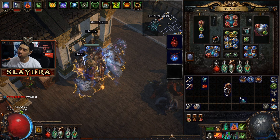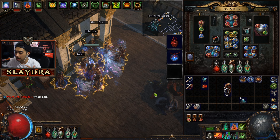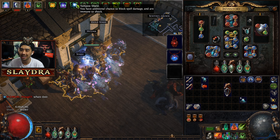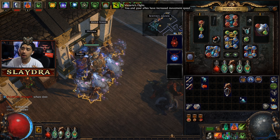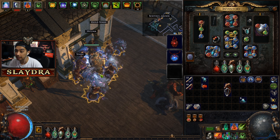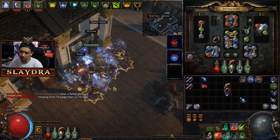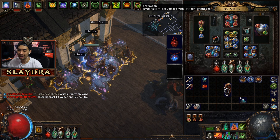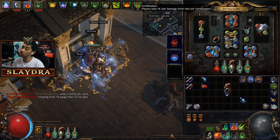Most builds will run either Determination or Grace — there's also an aura that grants energy shield, but we don't heavily scale that. Tempest Shield is also really great. Our current aura setup is: Zealotry, Determination, Tempest Shield, Grace, and Stoneskin Golem. Many builds can benefit from Stoneskin Golem too. I also have some auras from my Animate Guardian.